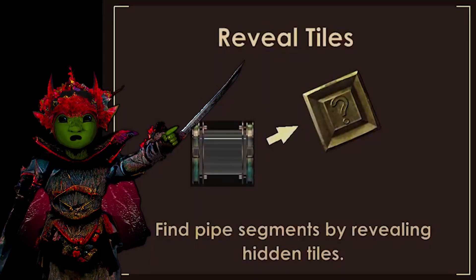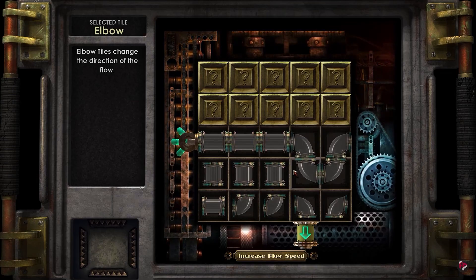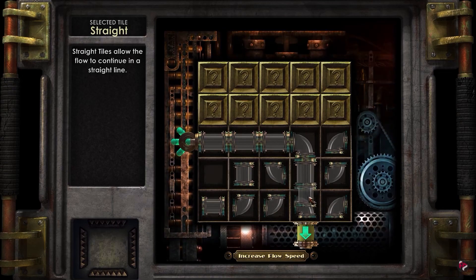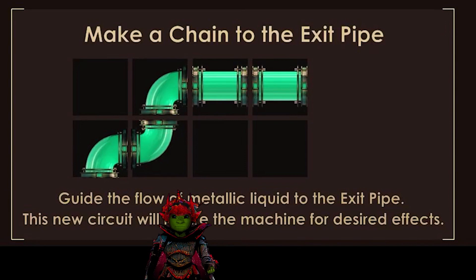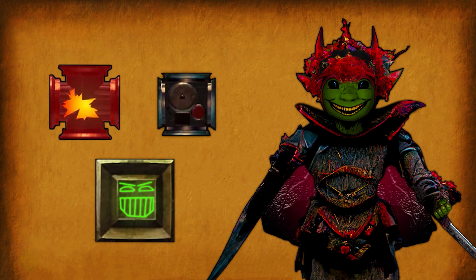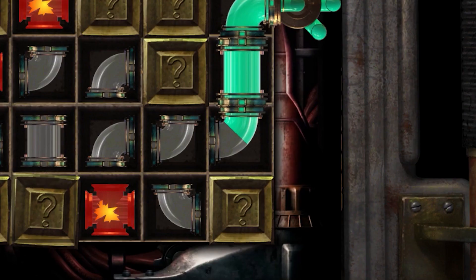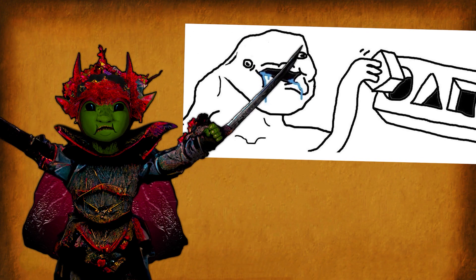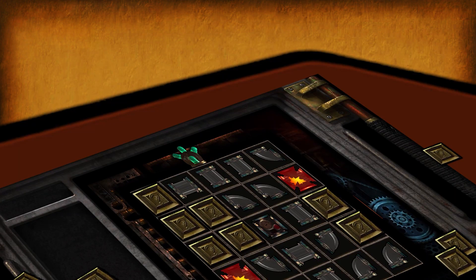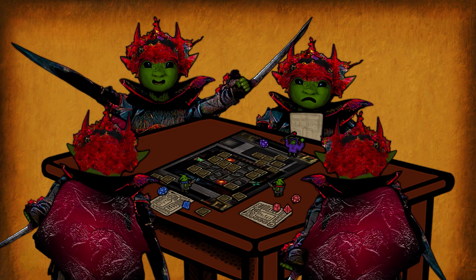In Bioshock, you remove tiles to reveal pipes, before swapping them around one at a time, with the goal being to connect a path from start to finish, guiding a flow of metallic liquid. There are other tiles that act as obstacles, but that's the basic idea: reveal pipes, move them around, guide the liquid, don't let it overflow. Pretty simple puzzle, but that's kind of the point — easy to set up, easy to play, and takes barely any time to run whether they succeed or fail. So how do we set this up in D&D?